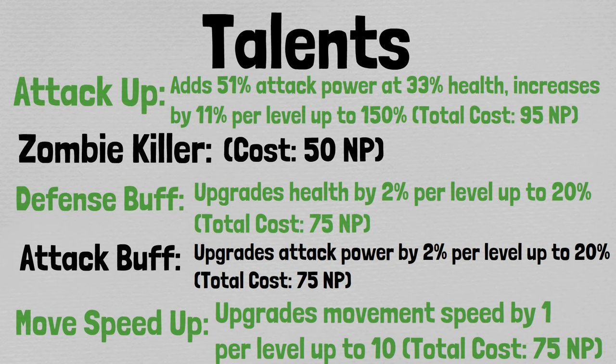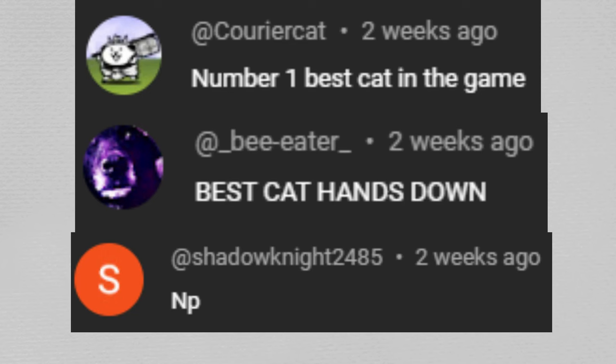Let me know what you guys think down in the comments section, and hopefully you'll provide some good advice as well. Now that you know what I think about Thief Cat, let's hear what all of you had to say. Courier Cat says number one, best cat in the game — I think he's being a little facetious. Bee Eater says best cat, hands down, all in caps — maybe a little less facetious. And Shadow Knight 2485 says NP, meaning he just converts Thief Cat into NP and uses him as cannon fodder to upgrade other units. I'm not going to say that's the wrong approach — it depends what units you have — but I would say at least trueforming him is pretty useful if you're having money difficulties.